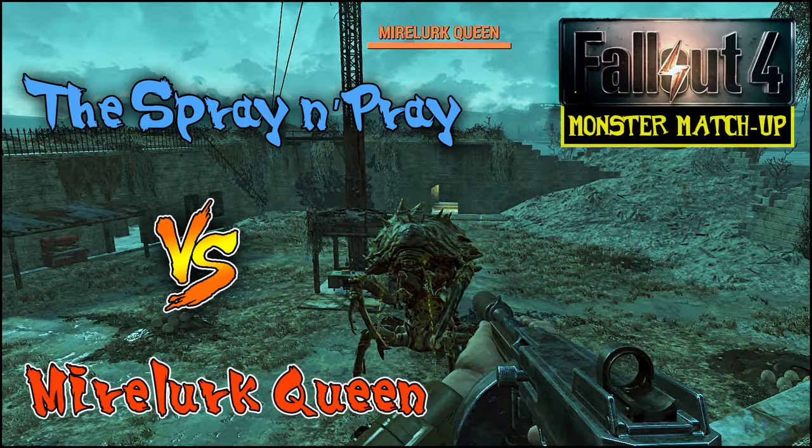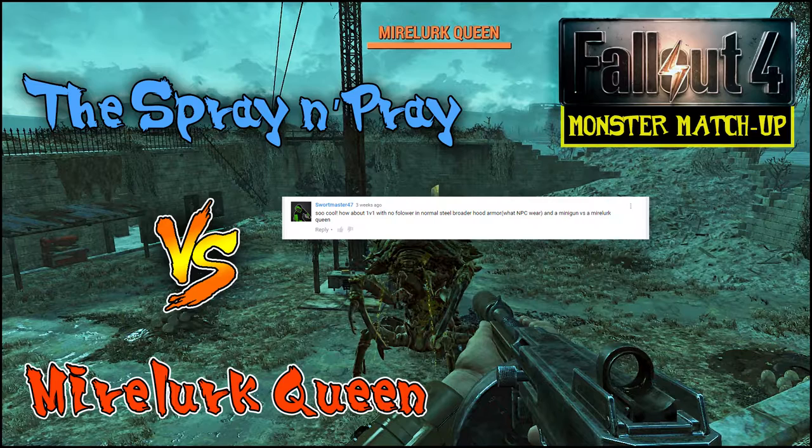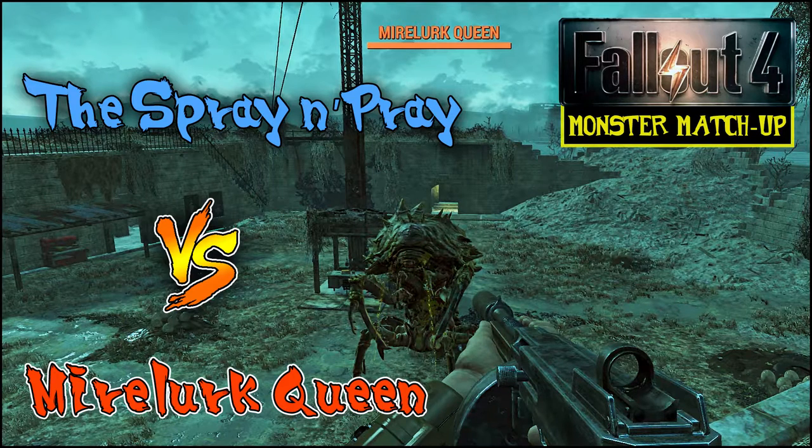This monster matchup comes partially from a user suggestion on my last monster matchup — the one where I pitted the Overseer's Guardian against a legendary albino radscorpion. He suggested a minigun versus a Mirelurk Queen. I liked the Mirelurk Queen idea a lot, but I wanted to use a weapon I regularly carry in my inventory, so I decided to seek out a Mirelurk Queen and see how the Spray and Pray fared.